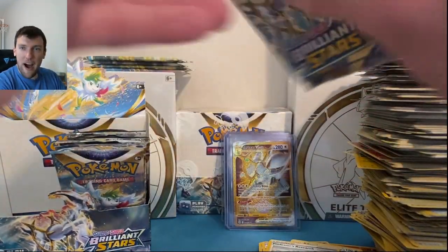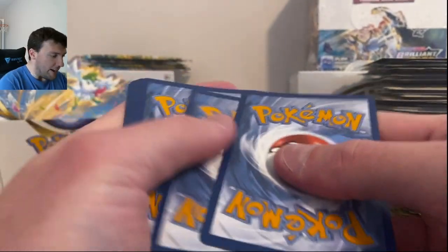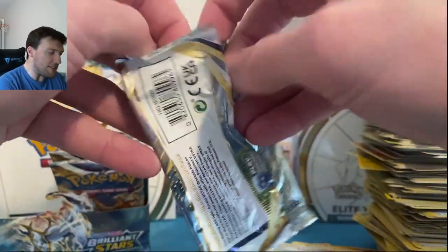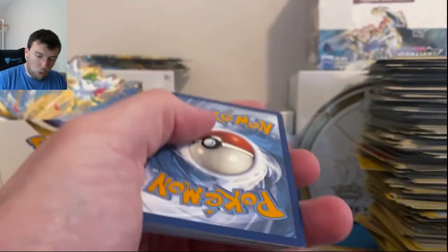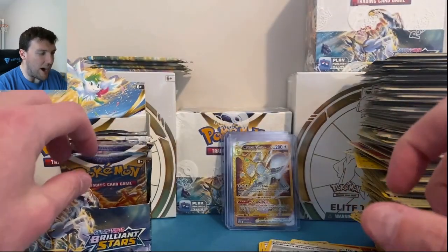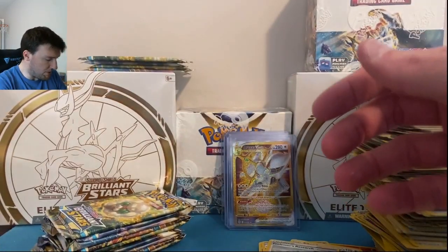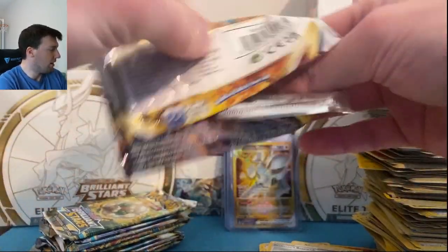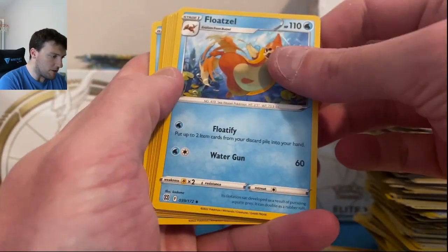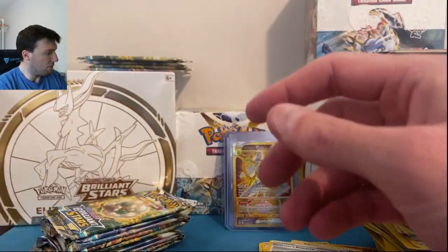Pokemon Company, hook us up if you please. Snorunt and Grimmsnarl. Hopefully we still have a chance at the alternate art — Lumineon Alternate Art would look really good sitting in a sleeve and top loader. Leaf Energy, Clefairy, and Mewtwo — not holographic. I don't know what they were thinking when they made that card. White border code card — maybe some sort of trainer gallery action in here. Octillery Trainer Gallery and a Manaphy — very nice. We will definitely take that. That's four Trainer Galleries out of this box — can we get another one?